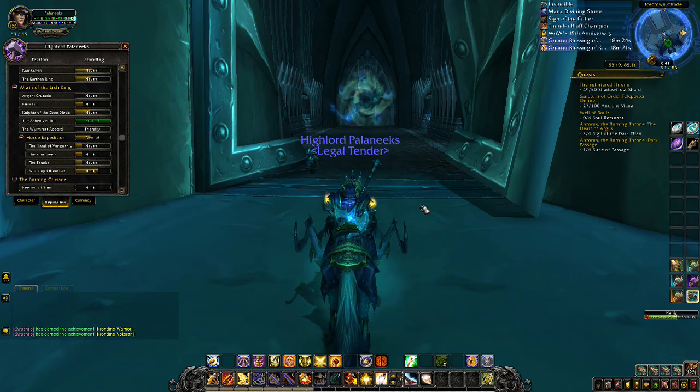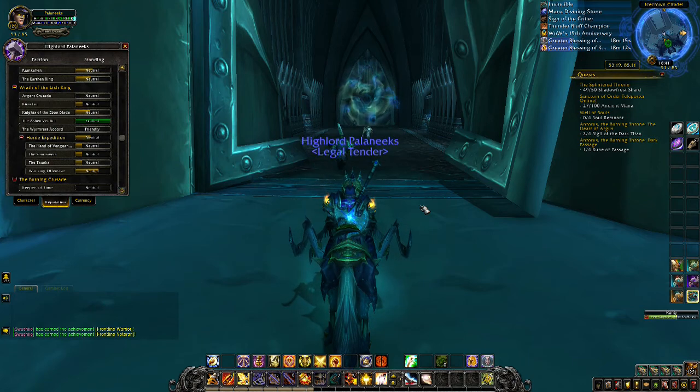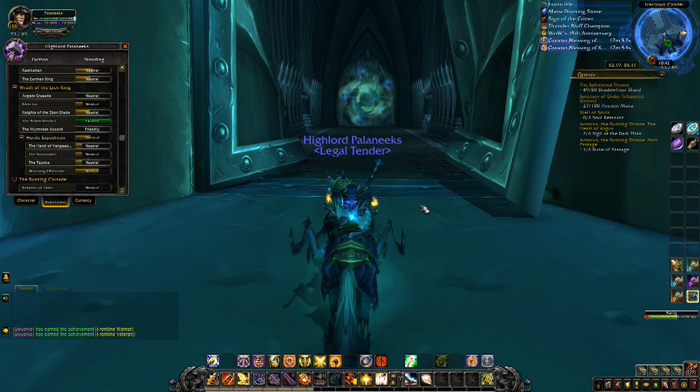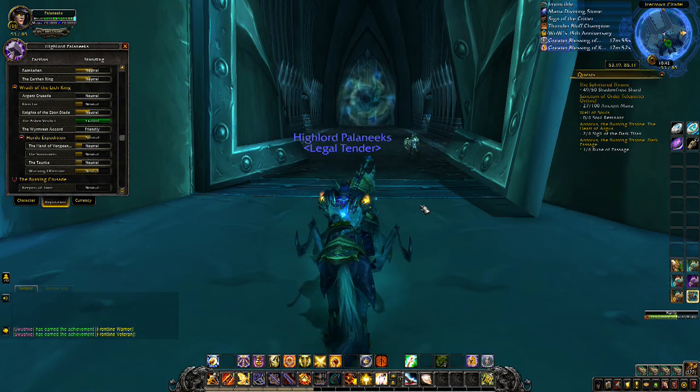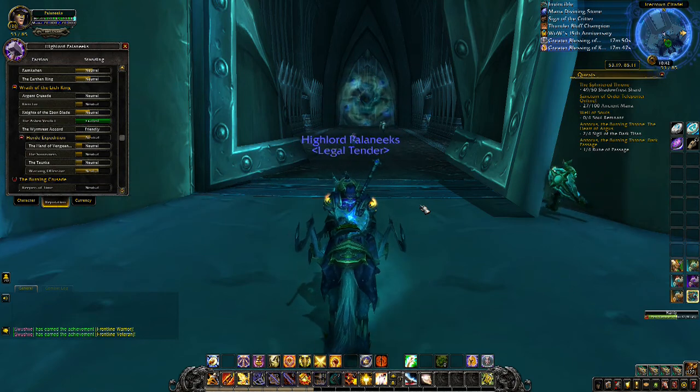The unholy infusion was really annoying — I basically had to bring one more person to do it. The blood one was even worse, requiring three or four people. The more people you have, the better. The annoying part is trying to get people willing to just stand there while you do the questline involving the biting. The frost one was easy — you just stand there and let Sindragosa breathe on you.